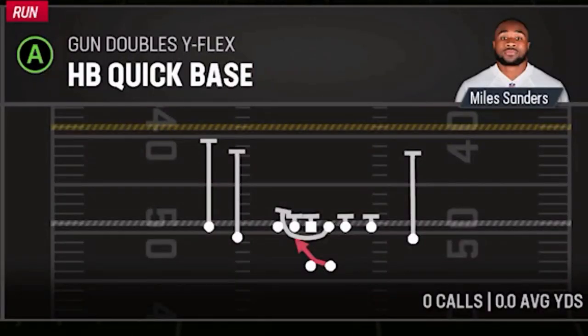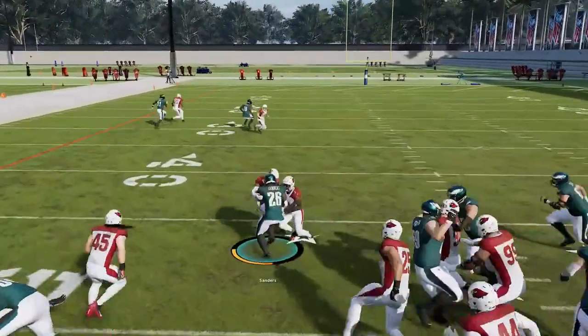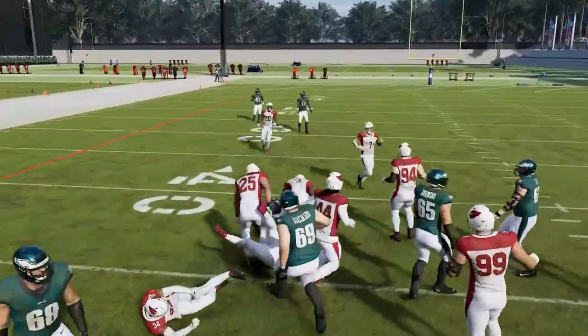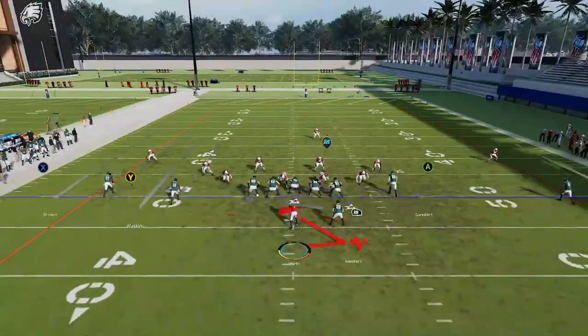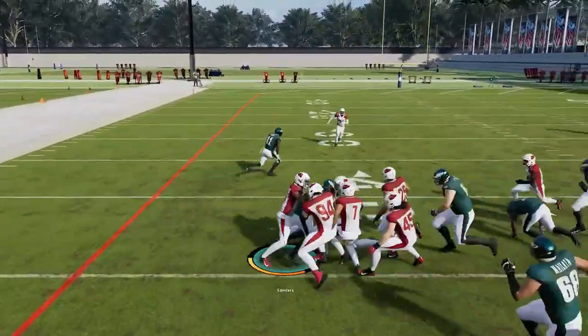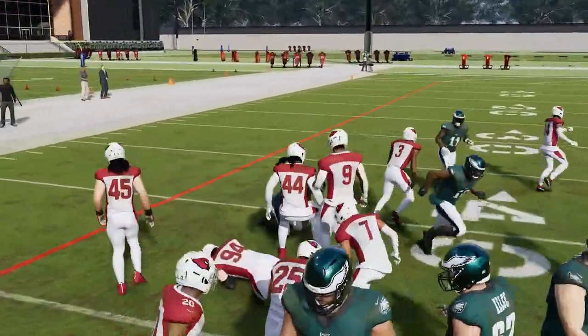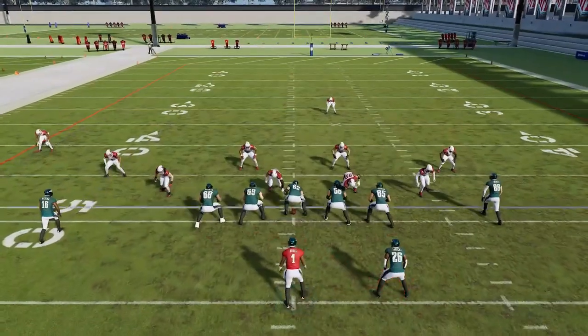Next up, we've got the 45 Quick Base. A lot of times this is the best run play in the formation — just follow the guard, he's your pulling blocker. If the defense gets spread from the three wide receiver set it'll make this play even easier. This play is really meant to be run outside more than your typical inside zone because of the way the play sets up. It's a very good inside run play.